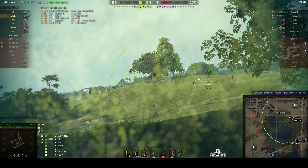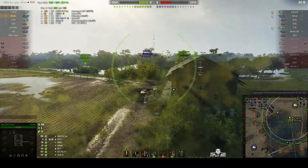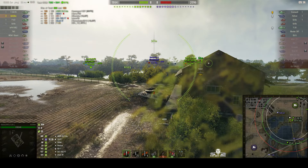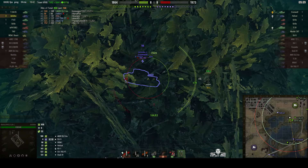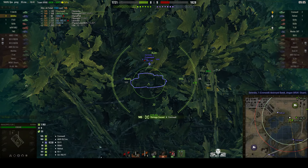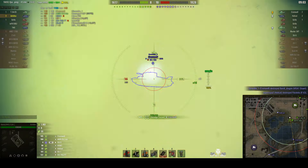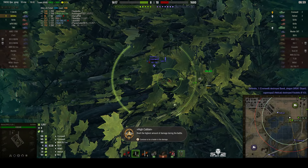No sign of that Hellcat now. Scores are even. There's the enemy Cromwell — doesn't get it but can get it this time. Yes, it's a low roll, 145. Gets the second one in, slightly higher. He might have the high calibre now.